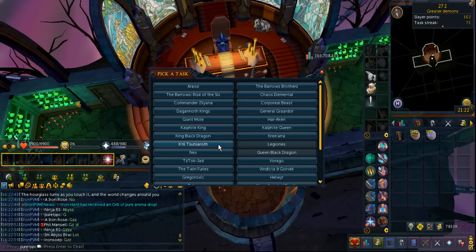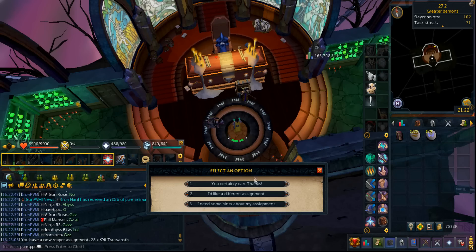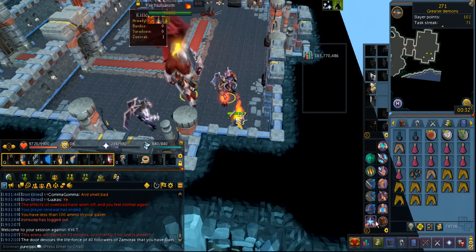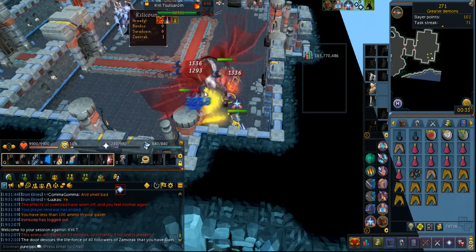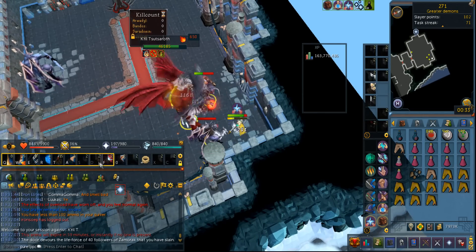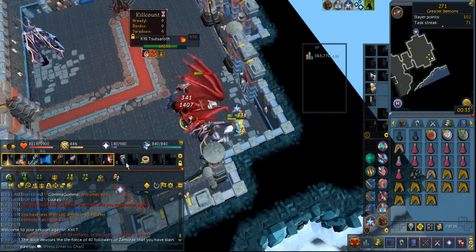I'm just going to choose Krill. I just keep holding off doing bossing for some reason. You know what, I'm just going to do greater demons anyways — I gotta just do it. I don't know why I'm just always so passive when it comes to bossing, just waiting until I get the best gear possible. Sometimes we just gotta do things instead of thinking too much. Now I'm going to start doing Krill and let's see how many kills I can get in an hour. Hopefully I should be able to kill it without using much food.